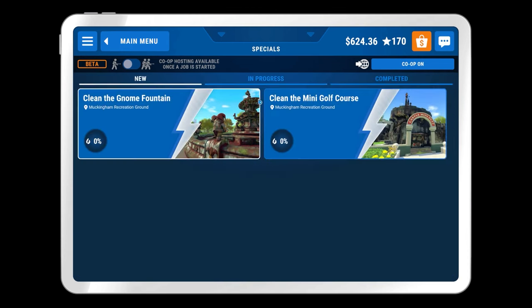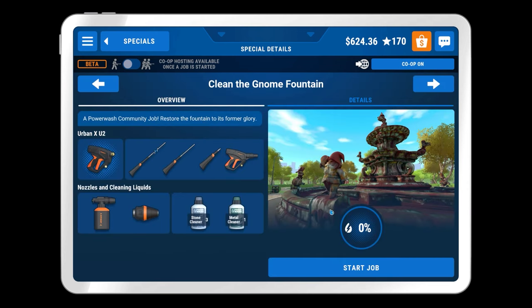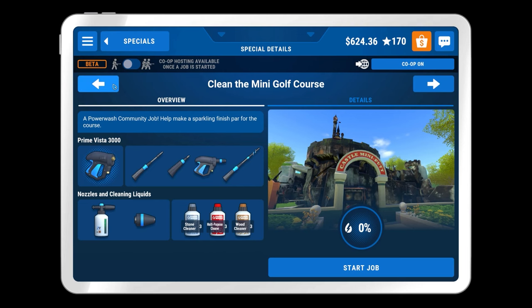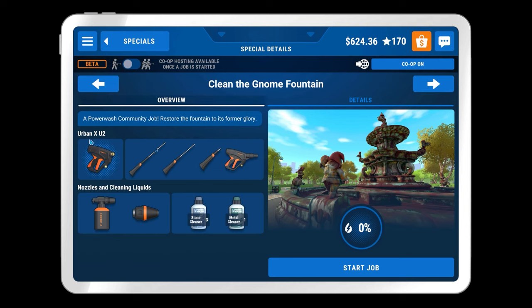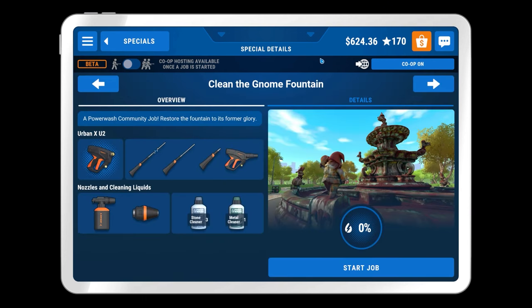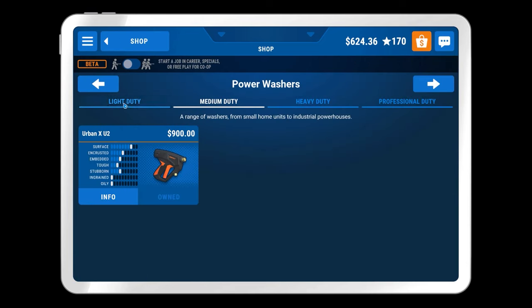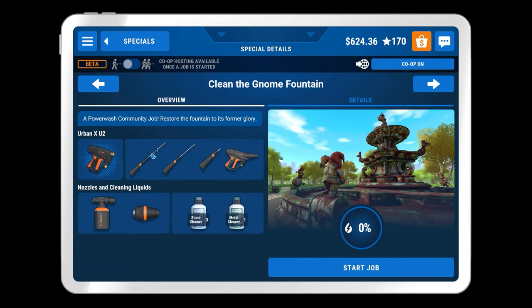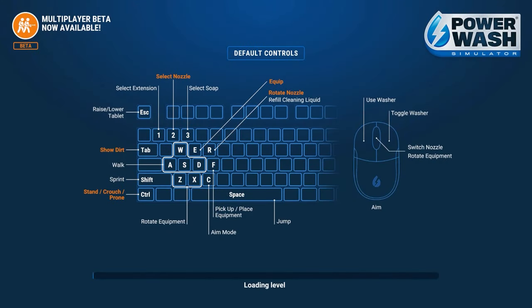We've got a couple more jobs to look at: the gnome fountain and the mini golf course. I don't really know the size of each one, but I think we'll go with the gnome fountain — it looks really intricate. This gives us the Urban XU2 pressure washer, so we're not taking our own. This is the Prime Vista 3000... actually it's the Urban XU2, the medium duty. We started the series with the Prime Vista 1500, skipped the medium, went straight to the 3000 and then the Prime Vista Pro. We've never used the medium, so that's a reason to check this out. So — power wash community job, restore the fountain to its former glory. Let's give this one a go.